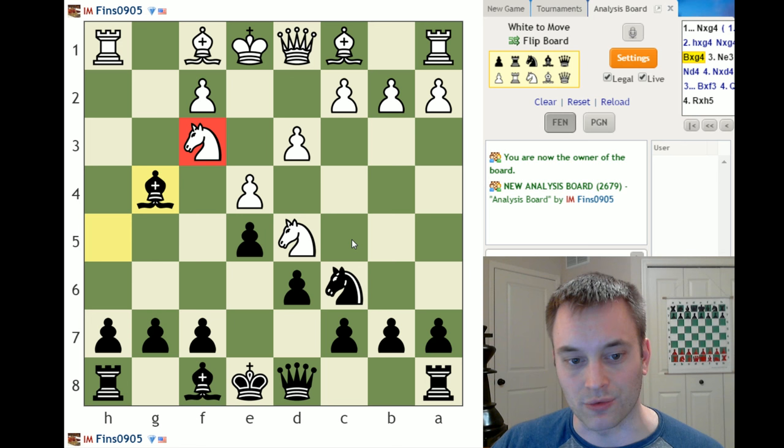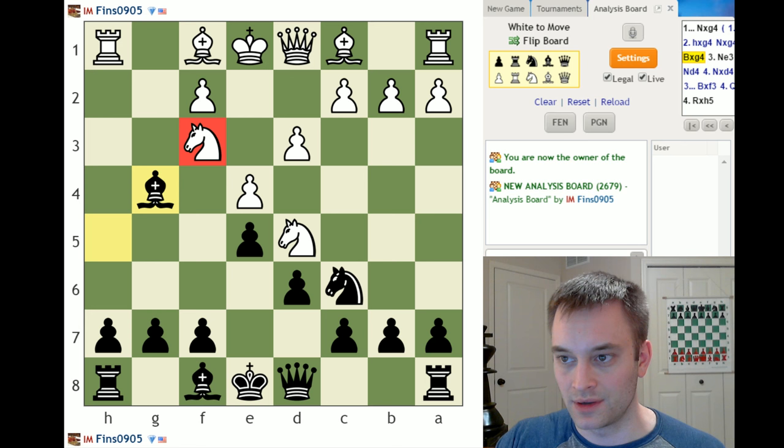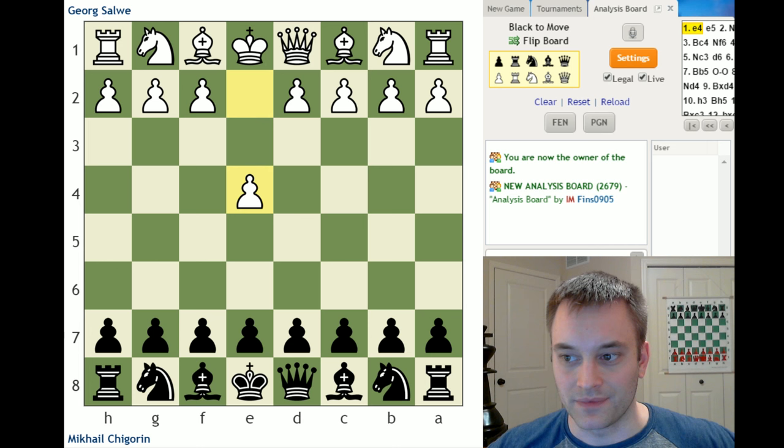Now let's look at a scenario where this might actually work, and in fact did work in a very famous game. We're going to look at Solway vs. Chagorin from Kiev, 1903 — an old-school game. Chagorin was a great attacking player who had some famous battles with Steinitz. His games are always fun to review, and he was Black here in this game.